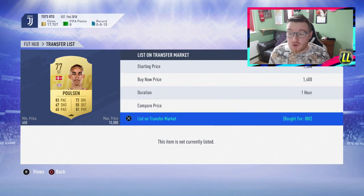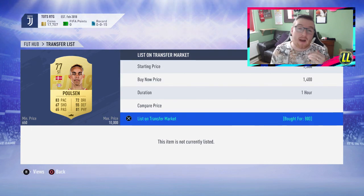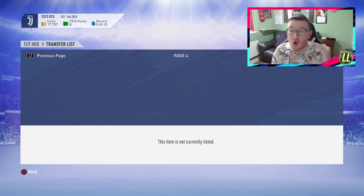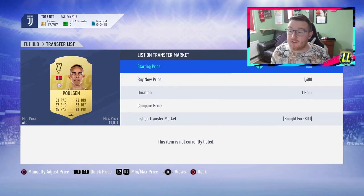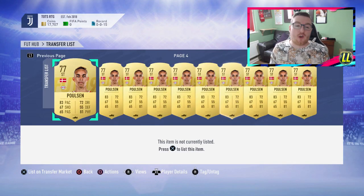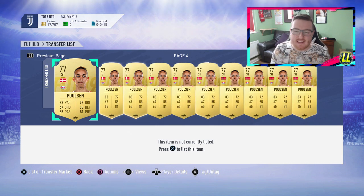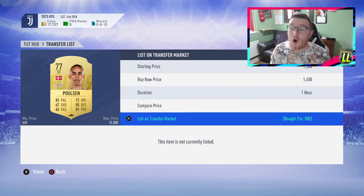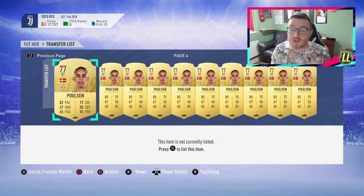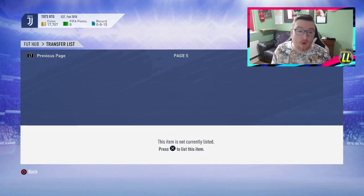This is a real good method that can make you a lot of coins in a night — 40k, 50k. If you think about it, if you get them for 700 and sell them for 1,400, you'll be able to make closer to 60,000 coins if you manage to fill up your trade pile, which is just fantastic. It's a really good method — obviously situational, but very foolproof and easy to make coins with. If they don't go for 1,400, I'll start selling for 1,200 and we'll still make a very tidy profit.